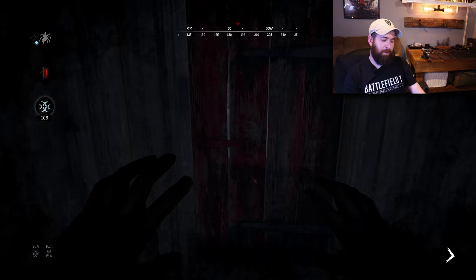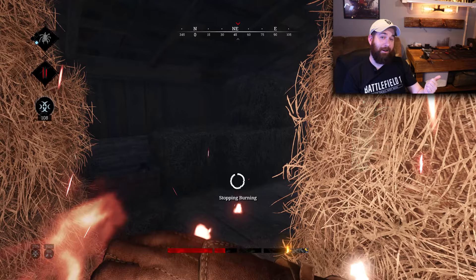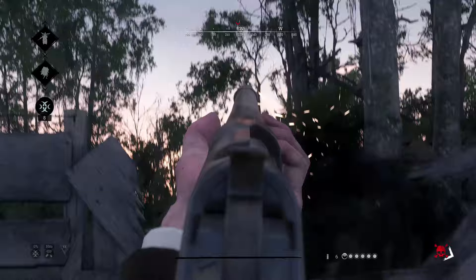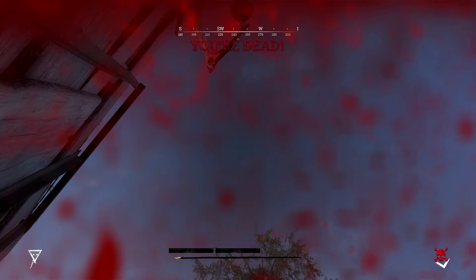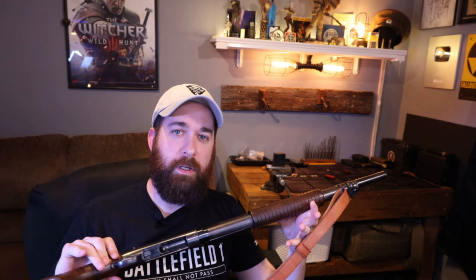I actually unlocked this shotgun pretty early on during the event last month, but in keeping with my usual luck in this game, my first round spawning in with it we got absolutely spawn killed. Rolled over and I barely got to fire a shot with it. I called it though before we went into the round - I was like, I've been waiting for this shotgun, I'm super excited, I'm gonna die a super dumb death. Sure enough. I told you as soon as I unlocked this thing I was gonna die in a really stupid way with it.